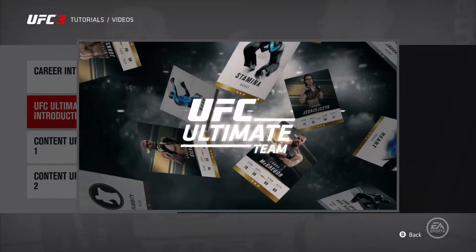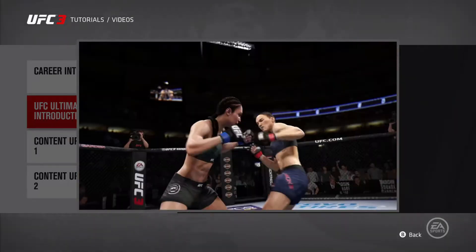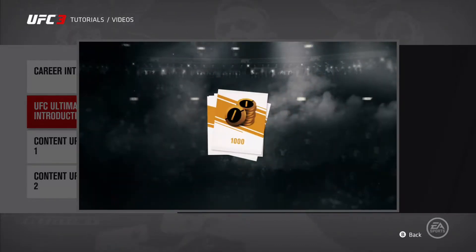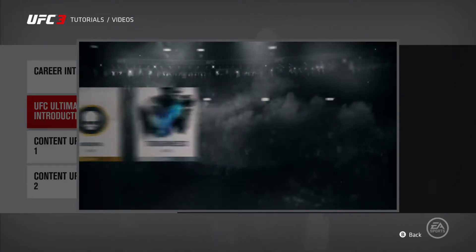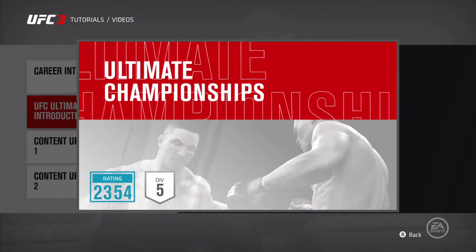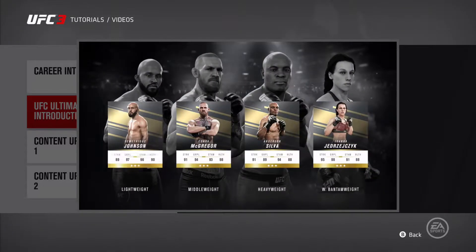Welcome to EA Sports UFC Ultimate Team — the mode that lets you build and customize a team of UFC fighters to compete online or offline in a variety of exciting challenges. Every fight earns you coins you can use to purchase Ultimate Team Packs containing better fighters, better moves, and other ways to improve your team. Powerful new items are available all the time. Compete in Ultimate Championships, single-player championships, or the all-new solo challenges to rank up, earn coins, and build your baddest UFC Ultimate Team.